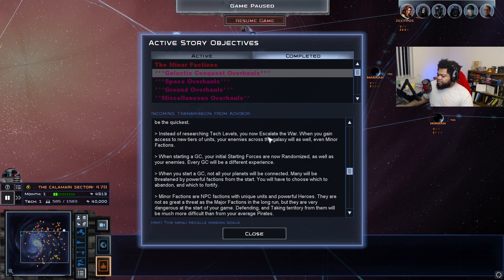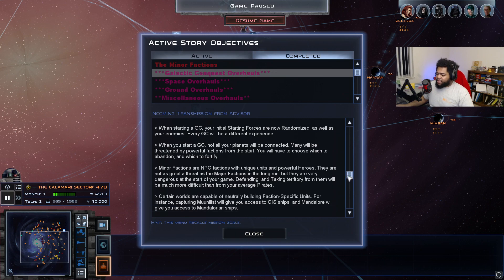Instead of researching tech levels, your tech levels do not escalate alone — when you gain access to new tiers of units, your enemies across the galaxy will as well, even minor factions. Minor factions get a lot of hero units when you upgrade from tech level one to two. When you start a galactic conquest, your initial starting forces are now randomized, as are your enemies', so every playthrough will be a different experience. Many of your planets will be threatened by powerful factions from the start.